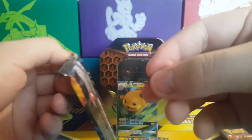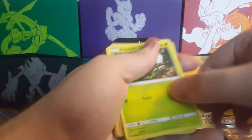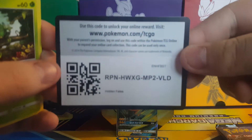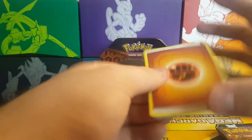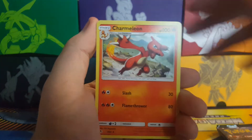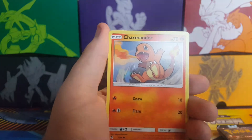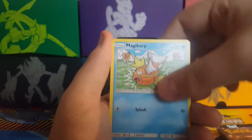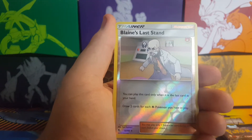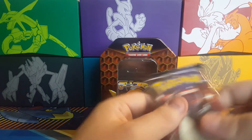Right, the Trio Bird pack — let's see if we get any good luck out of this. Fighting Energy, Charmeleon, Jynx, Graveler, Caterpie, Charmander, Clefairy, Psyduck, Magikarp. The reverse holo is Vileplume's Last Stand — that's a reverse rare. And the final card is a Clefable regular rare. No shiny Charizard.